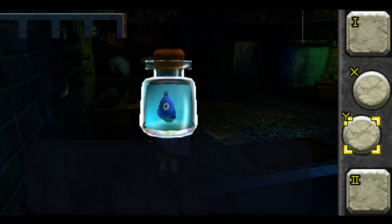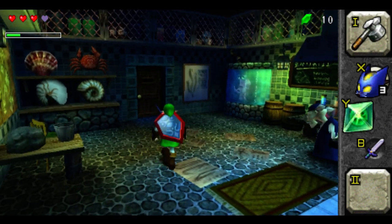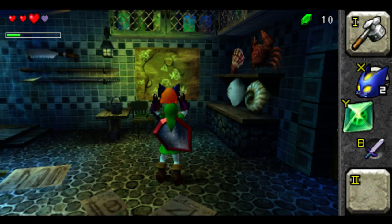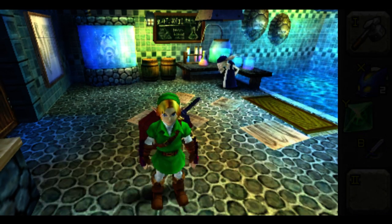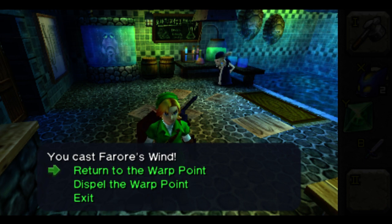There we go. So now I'm going to get Farrore's Wind and Bomb Chews. Now that I have my B Button, I'm going to use this Bomb Chew to beat me up. One, two, three — and that should be enough now that I have only a heart left. So I'm going to warp away with Farrore's Wind.